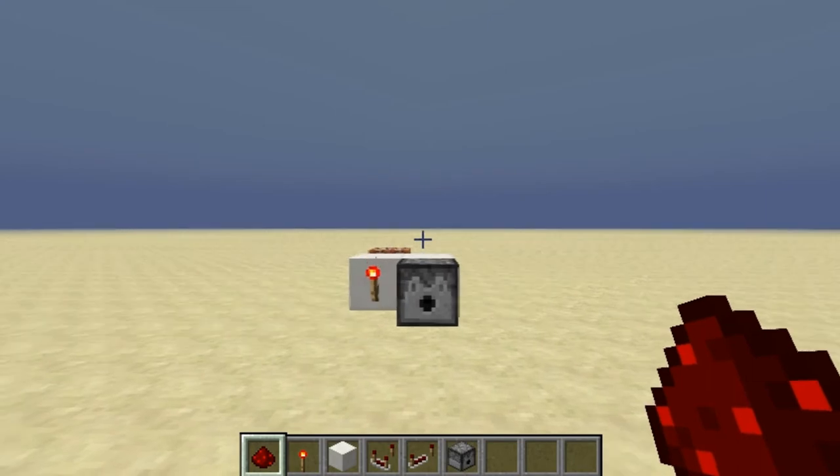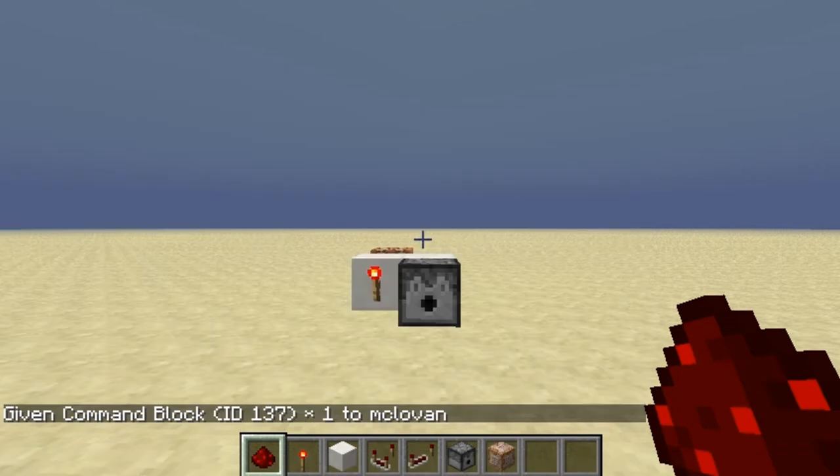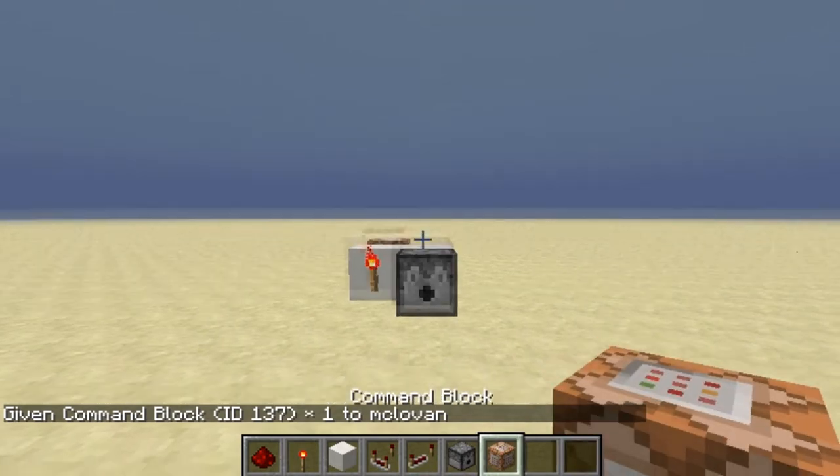First, what I'm gonna teach you, if you don't already know, is how to get a command block. What you want to do is type /give, then your name — I did that with Tab — and then 137 and 1. So 137 is the ID of the command block, and that's the only way to get one.